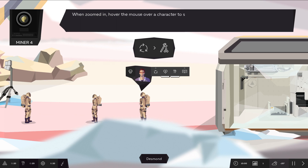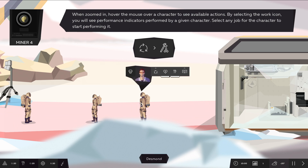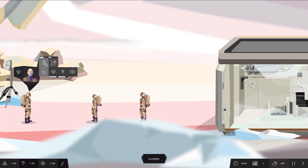This is Desmond. Desmond is the only happy one. Anna and Jacob are also only kind of happy. When zoomed in, hover the mouse over a character and you see available actions. Work, rest, eat, learn. With the work icon, you will see the performance indicators for a given character. Select any job for the character to start performing it — food production, electro waste, search.